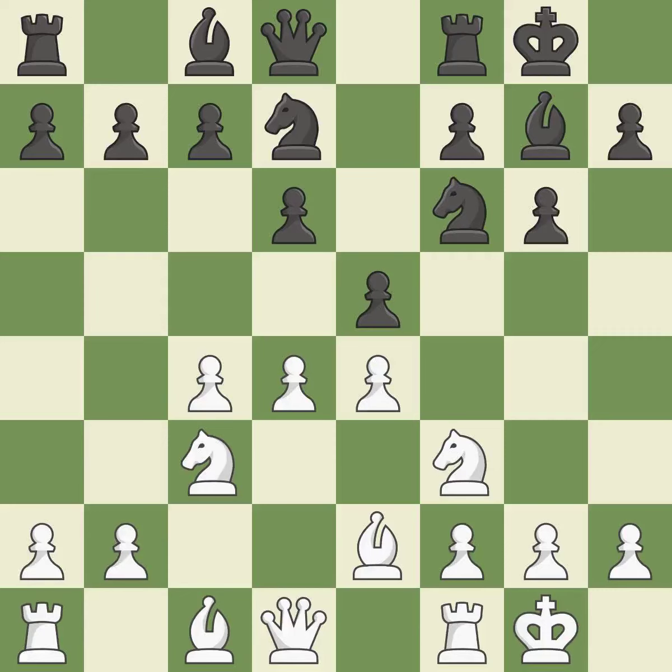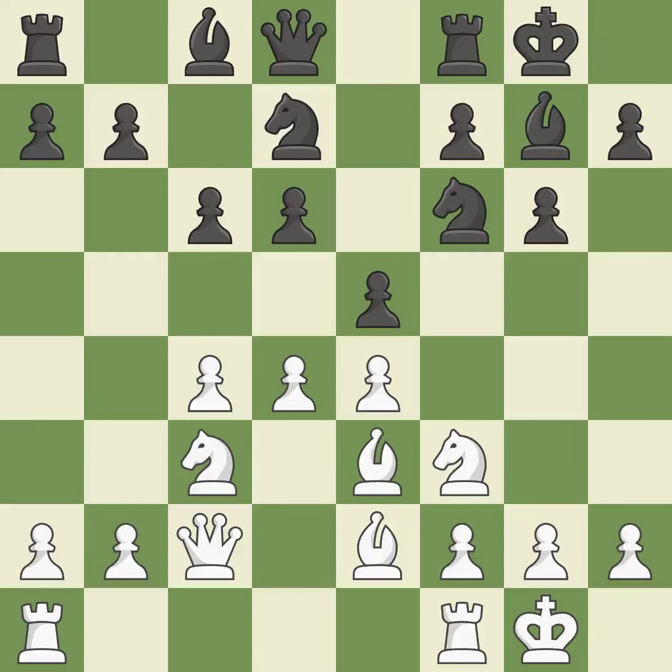Castling gets the king out of the center and activates the rook. The d4 pawn is attacked by e5, which occupies space in the center. By doing this, a bishop moves out of its beginning square and into the action. This connects the rooks, which helps them coordinate together in the future.